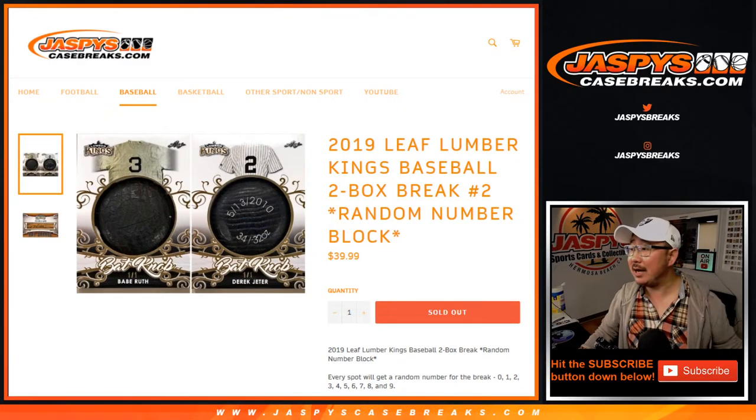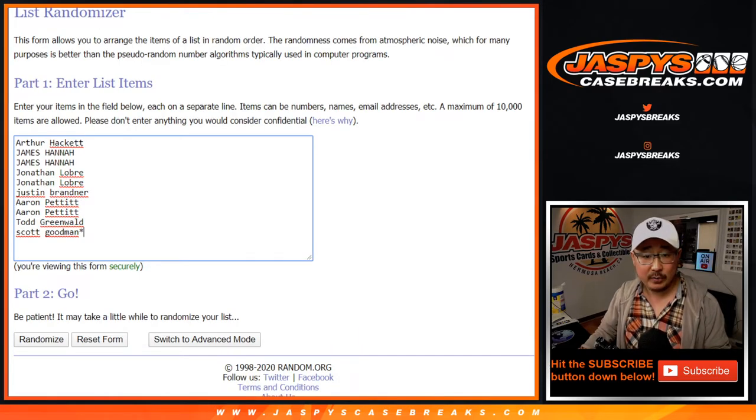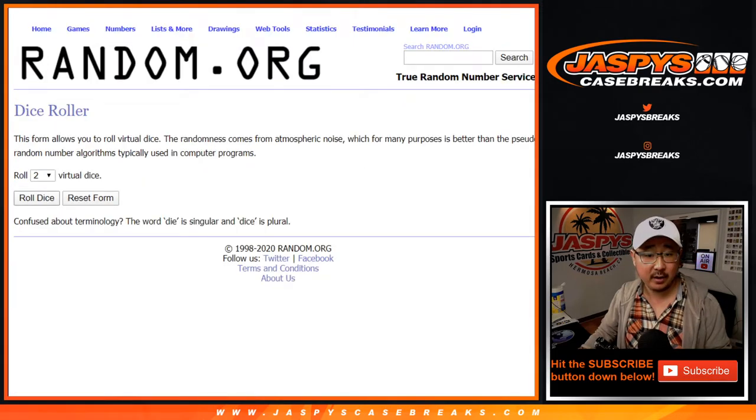Hi everyone, Joe for JaspiesCaseBreaks.com coming at you with 2019-2020 Leaf Lumber Kings Baseball. Two box, random number block break number two. We did that first two already. Big thanks to these folks for getting into this one. There are the numbers right there.